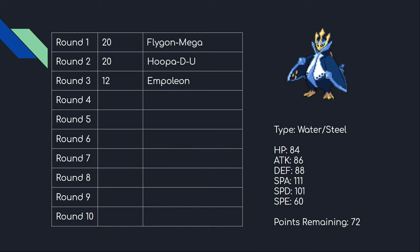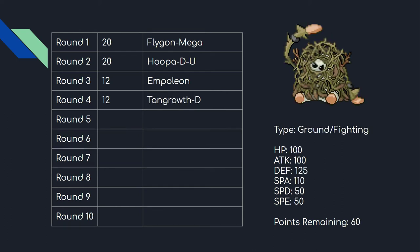In round four I grabbed Delta Tangrowth, which I had on my plan but wasn't sure how much longer it would last. It has the same base stats as Tangrowth but in my opinion a better typing in Ground and Fighting. It has access to Spikes, Stealth Rock, Synthesis for recovery, and Body Press, which is one of my favorite moves from Gen 8. Its one downfall is limited Special bulk, but it can potentially have a Water immunity with Dry Skin.